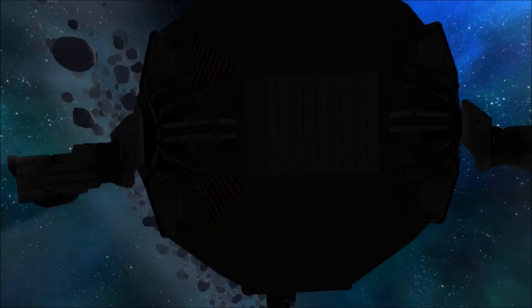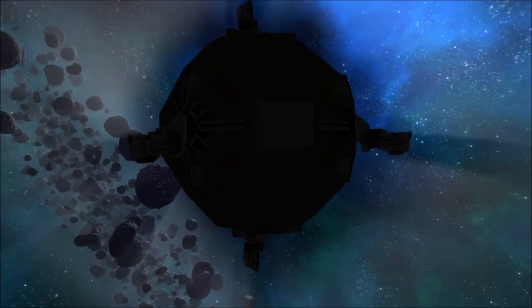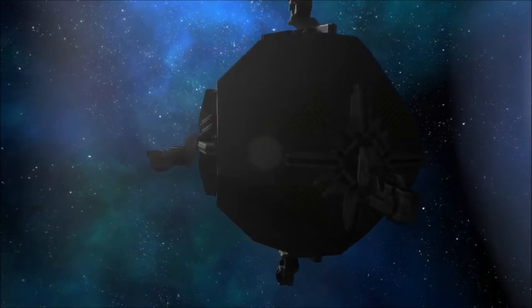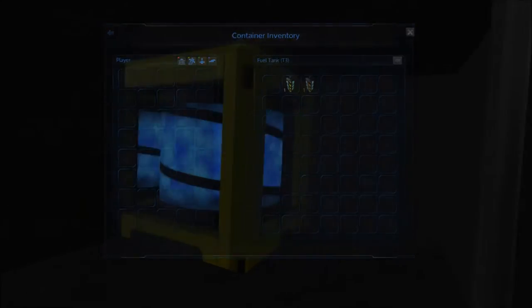All the defense platforms are identical except for the weapon that is on them. To access the ammo box, you just open this here and come right on in, and you can fill the ammo box up with whatever ammunition your turret uses. To fill it up with fuel, right over here there is an easy access to the fuel tank.